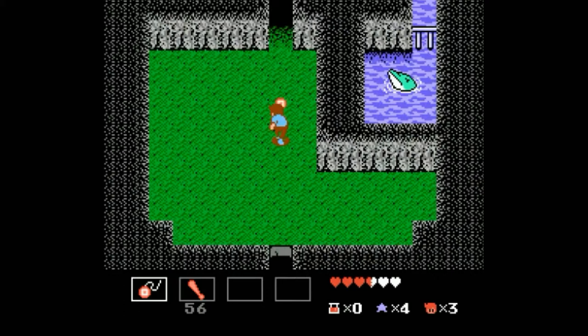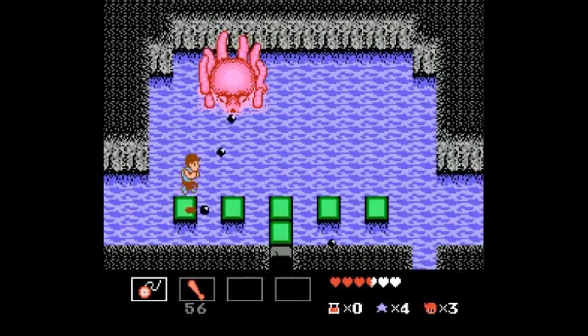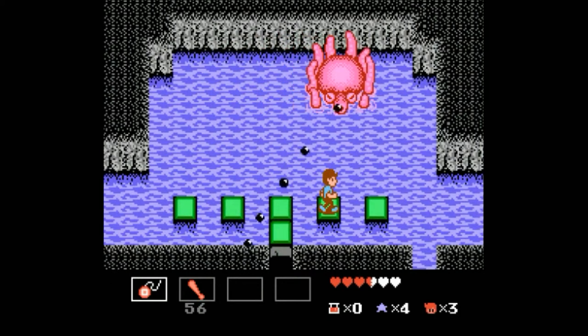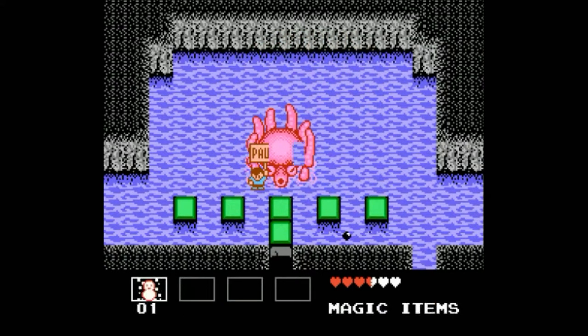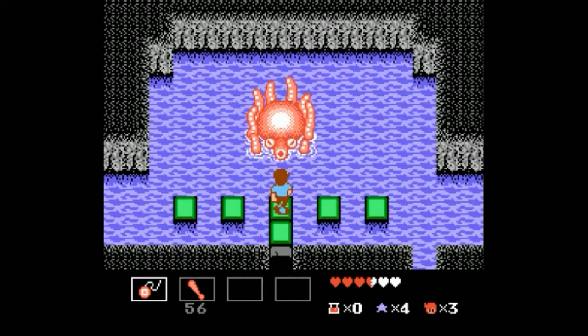And we found the dolphin! But in order to free it, we've got to fight this guy — this is Octo the Huge. Now he's kind of out of our range right now; we don't have anything to hit him. But that's where the Snowman Doll comes into play. All you've got to do is freeze him and then just start wailing on him. Freeze him again, continue wailing on him — and that's it. And we win.